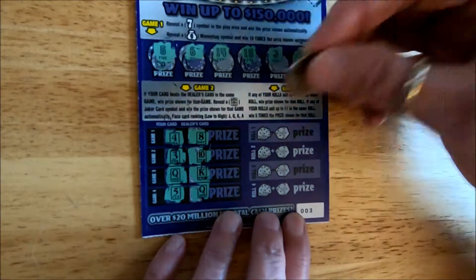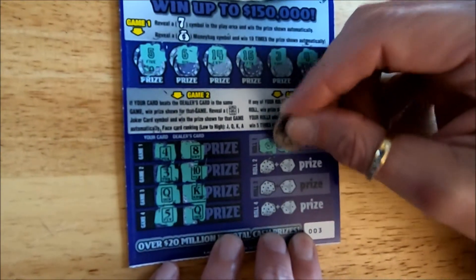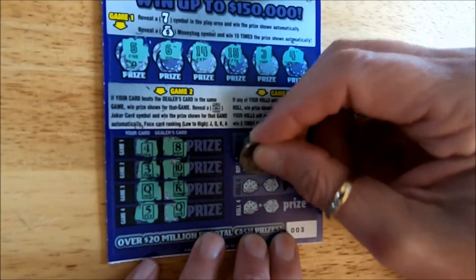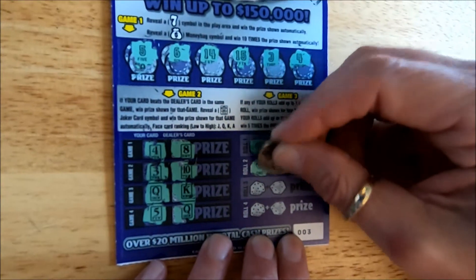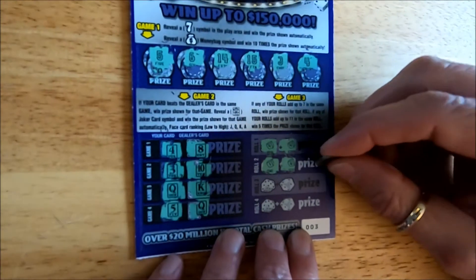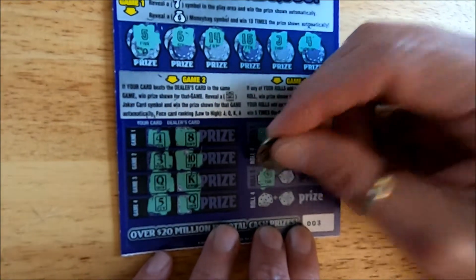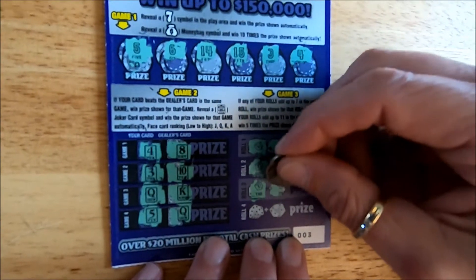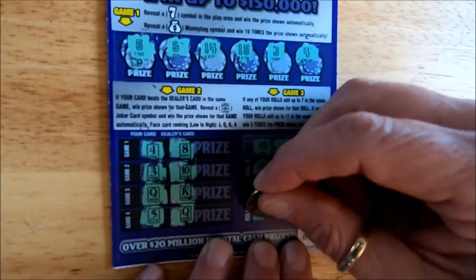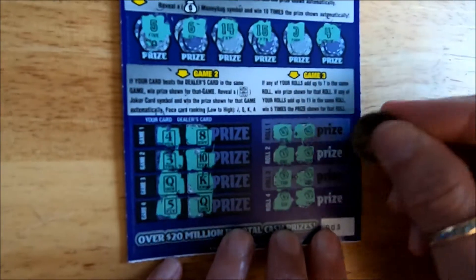The first roll is four and four, that's an eight — no win. We've got a one and a six, that's a seven — so we won there! We've got a three and a four, and then we've got a six and a two.